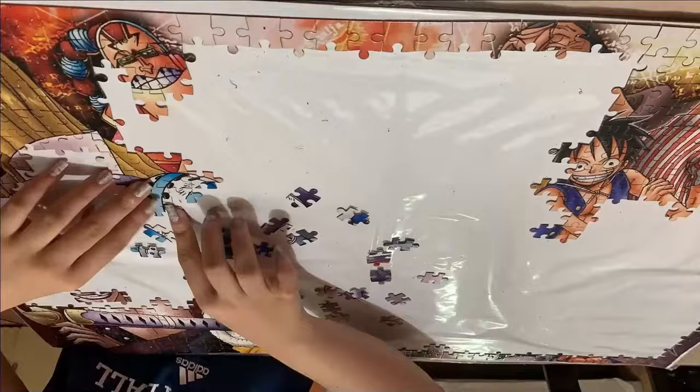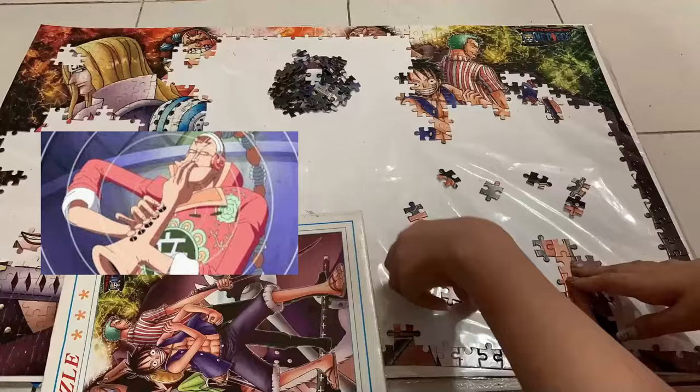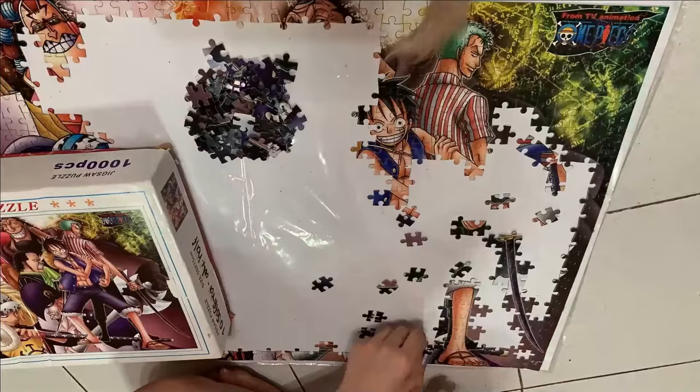Next is Scratchman Apoo, Captain of the On-Air Pirates. His Devil Fruit is a Paramecia-type that uses sound waves as a weapon by transforming different body parts into musical instruments. He's also called the Roar of the Sea, and if you notice, his teeth look like a piano.